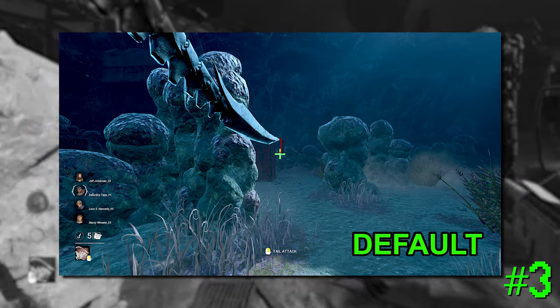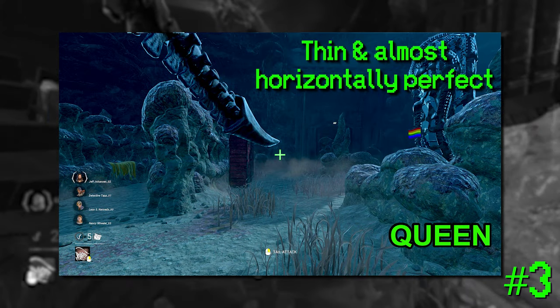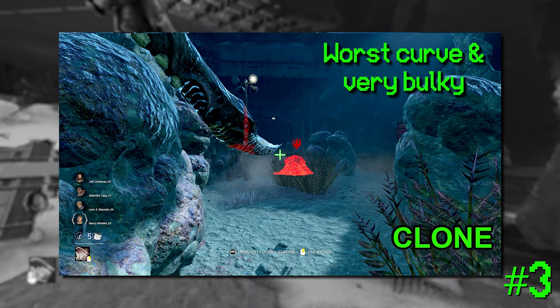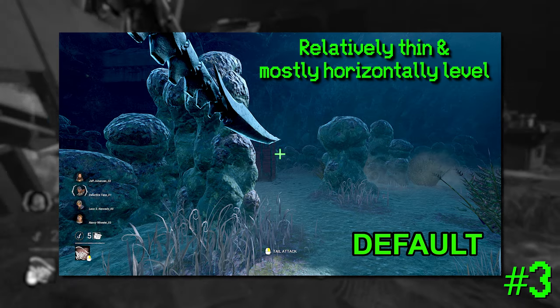This is skin-reliant, so each cosmetic has its own accuracy when it comes to being close to the center of the screen. The Blighted Xenomorph is the closest, and the clone skin is the worst. But if you only have the default skin, it's actually fairly good, so you don't even have to buy a skin to do well here.